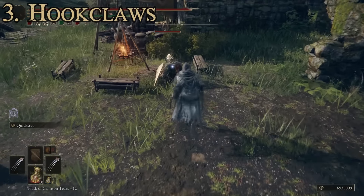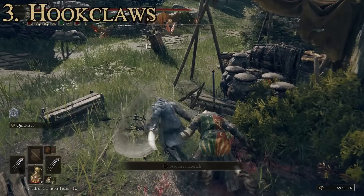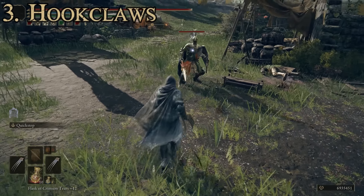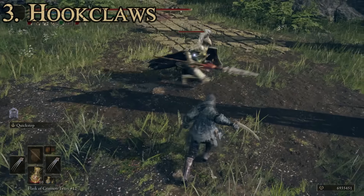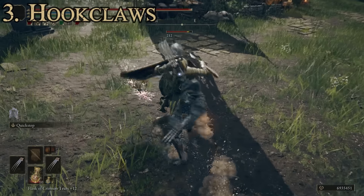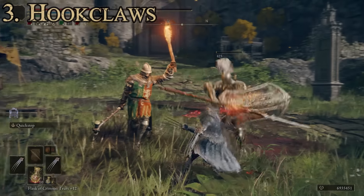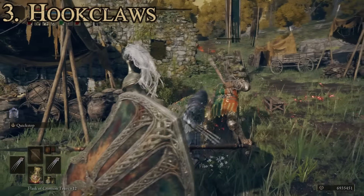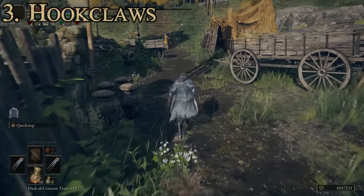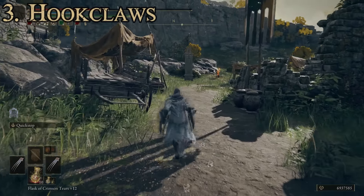Hook Claws are going to act like most claw-type weapons — they're great for stealth, but you can use them in direct assault as well. In two-handed mode the moveset is pretty rapid. Here's the Quick Step — you can really jump around with these. They deal a lot of damage and you can really inflict pain on people fast. They're a very powerful weapon. That's number three, the Hook Claws — let's move on to number two.